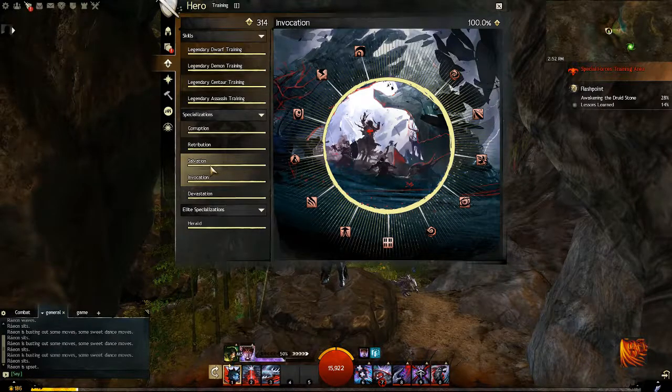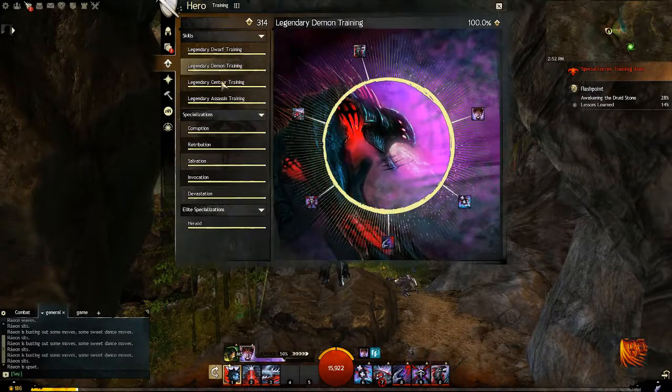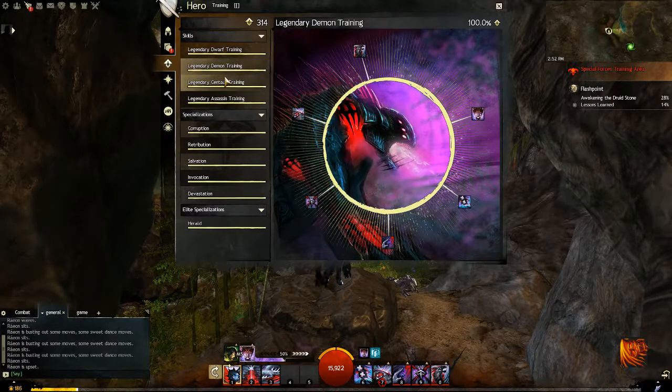You do not want to worry about Salvation or Retribution until the very end. It also directly ties into which legend you unlock first — power, go Assassin; condition, go Demon.